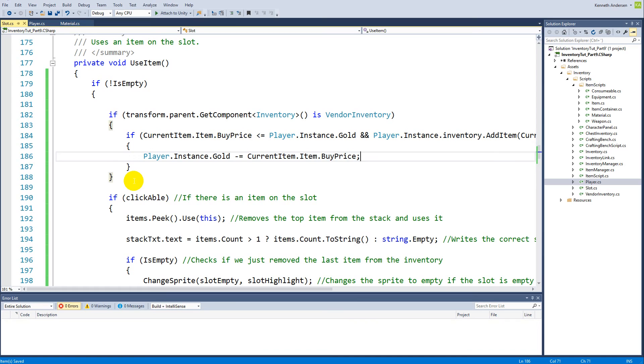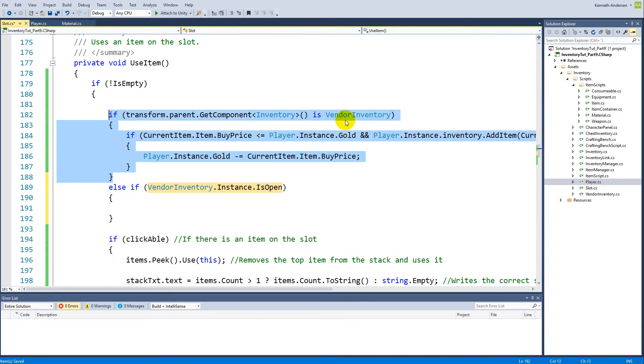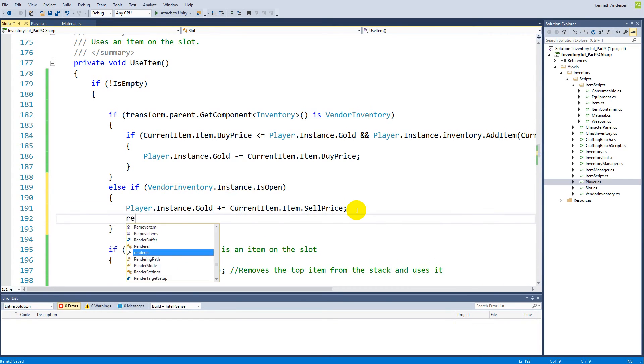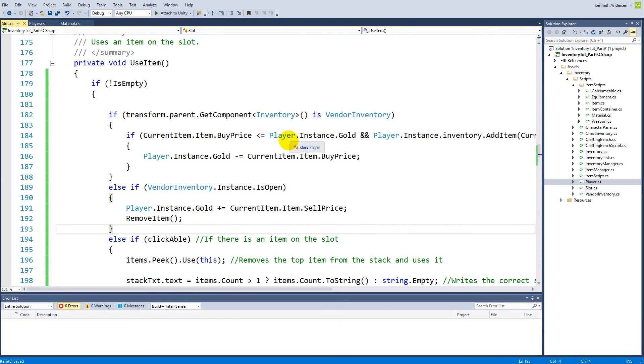Then, else if the vendor inventory is open and we're not inside the vendor inventory - so we're inside our own inventory - we say Player.instance.gold plus-equals currentItem.item.sellPrice, giving the player gold for the item. Then we remove the item from the player's inventory. After that we have the else if clickable branch. I think that's what it takes, let's see if it works.